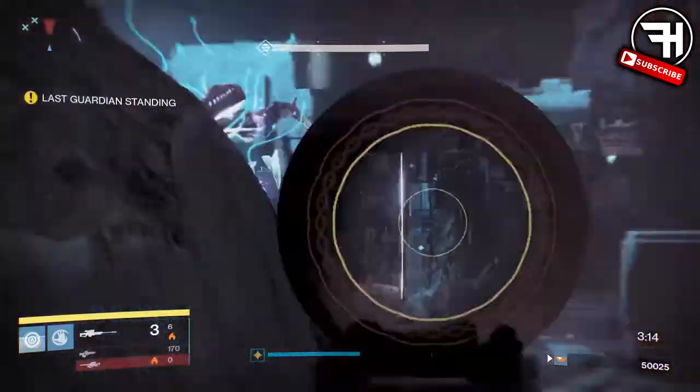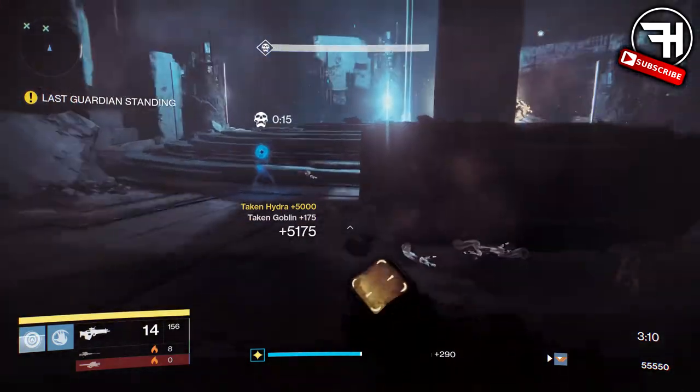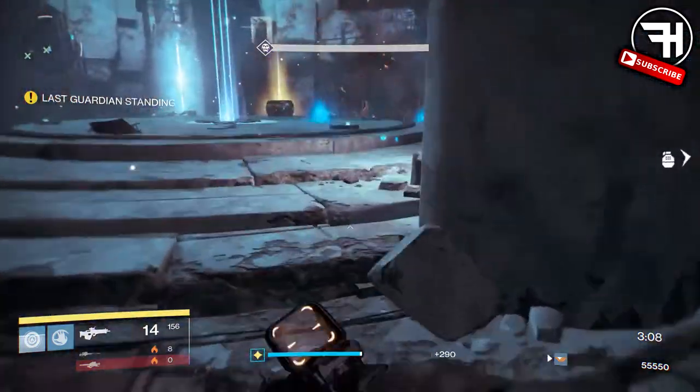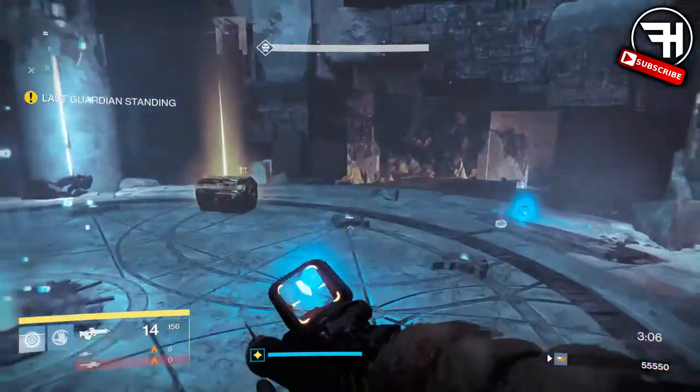You're going to want to go and complete that strike and then come back to Zavala in the tower and hand in the bounty. And that's it — just hand in the bounty. I actually got mine in my postmaster because my shaders were full, but basically you're going to get it.